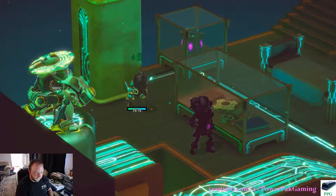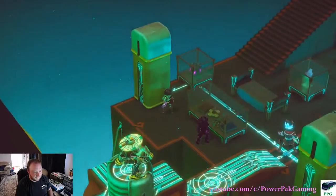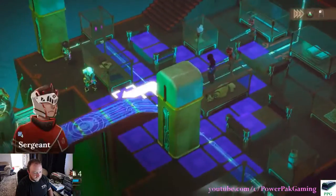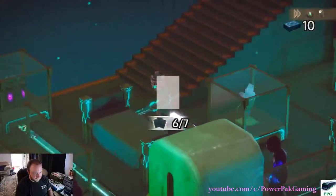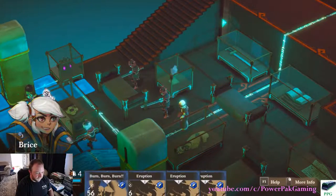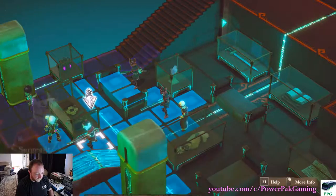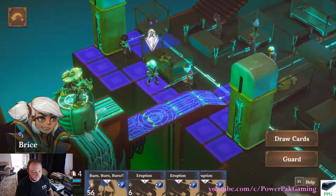She really needs some more attack cards — I've got one right now. Enemy phase. They're going to heal double. That's fine. They're all in the line, aren't they, and I can't attack them. So what we're going to do is move here, and I still can't do that. It's okay.